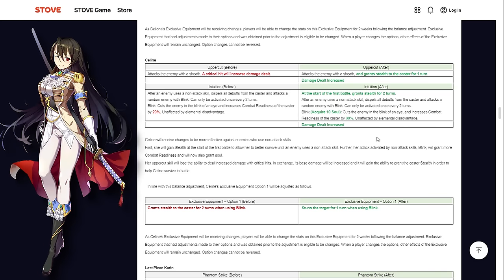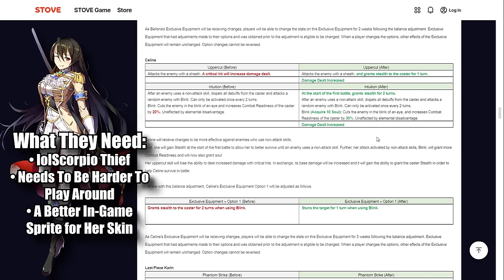Moving on to Selene. Quick note: Scorpio Thief has the worst defense stat in the game — any character with that stat line is garbage without some kind of survivability tool in the kit. Selene has always been compared to Red Politus, who is harder to play around thanks to better base stats, Abyssal Crown, and flexible build paths. Selene just needs to be harder to play around — currently skill nullifiers, anti-crit, and simply not pressing buttons counter her too easily.